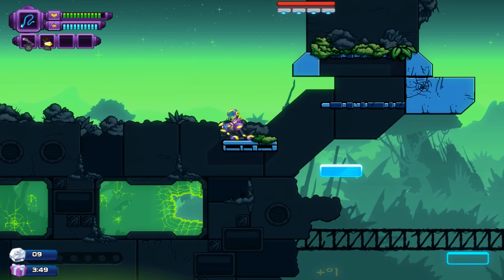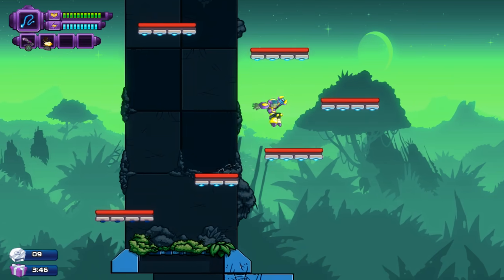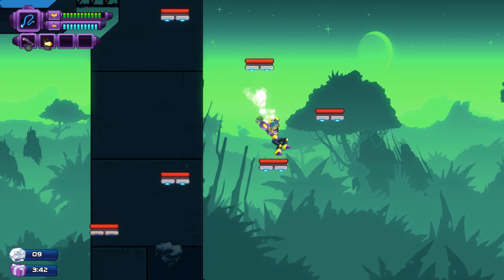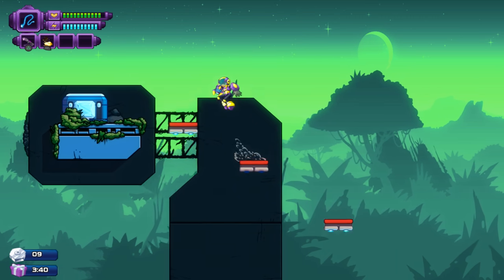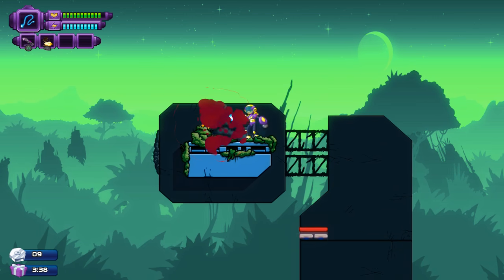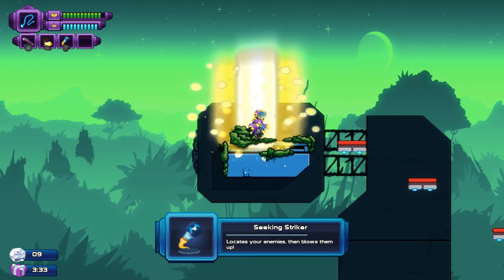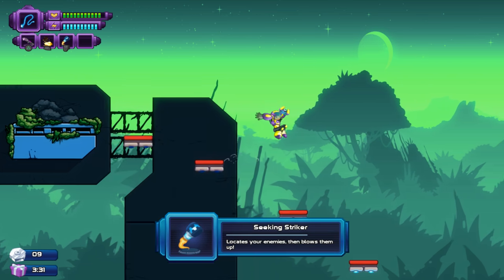I got greedy. Can you use it when you're falling? Yes, but you can only use it once when you're in the air. And I got another diamond chest - that's a homing rocket. Wow, that's pretty gross.